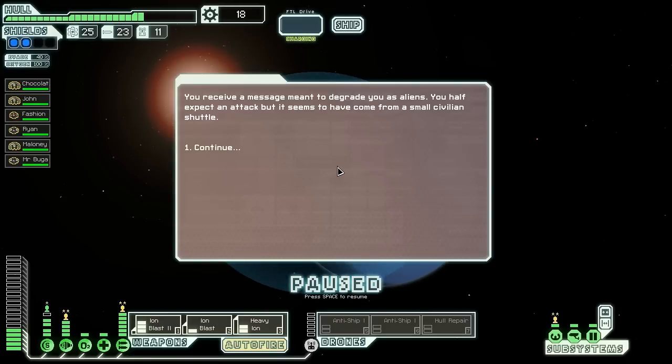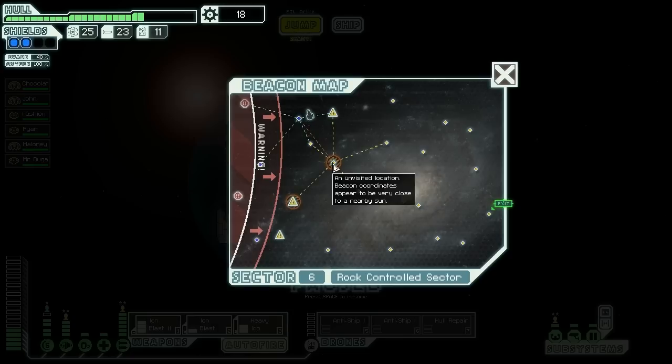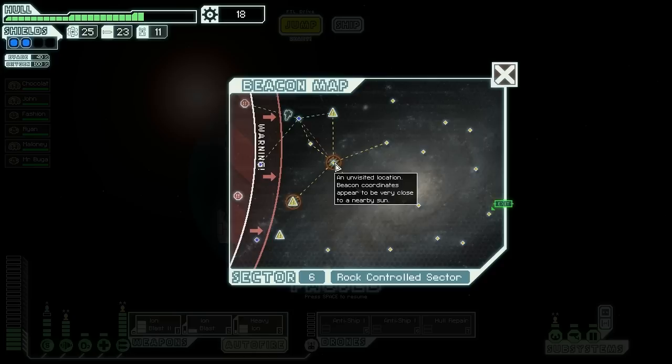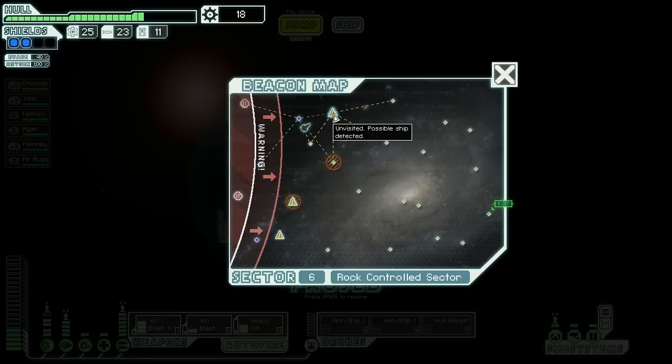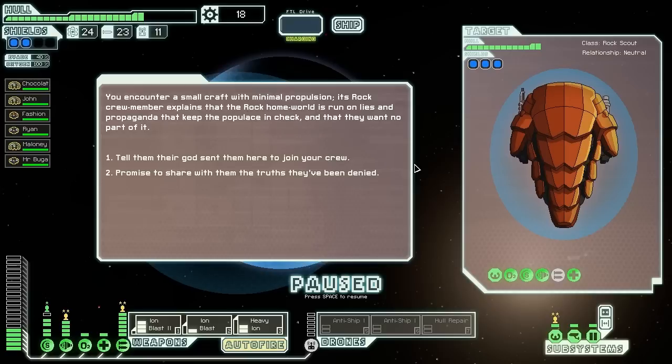You receive a message meant to degrade you as aliens. You have to expect an attack, but it seems to have come from a small civilian shuttle. Well, that's something. Seems to be by a sun. Do I want to go there? No — I would rather actually try to get to the end. This ship is actually pretty good, so let's keep moving and see what we can do.